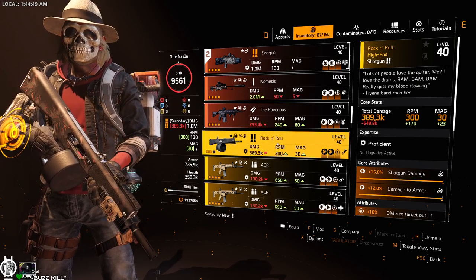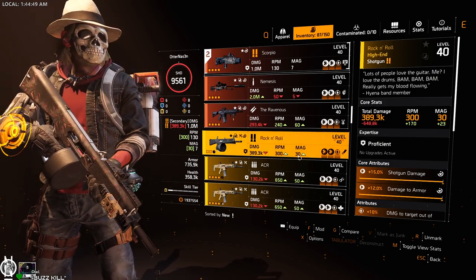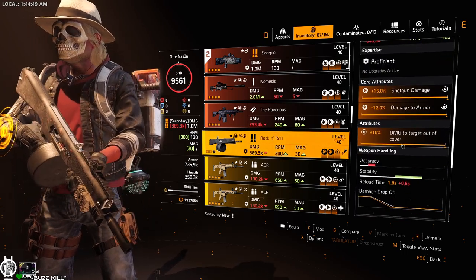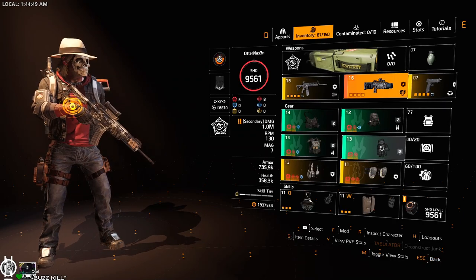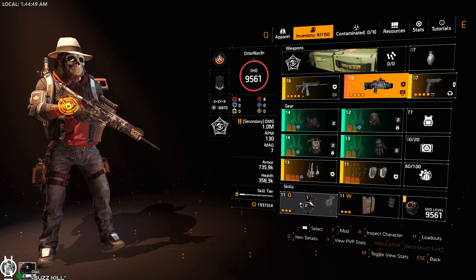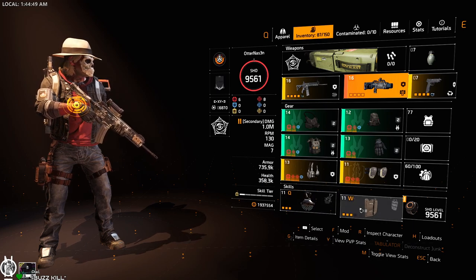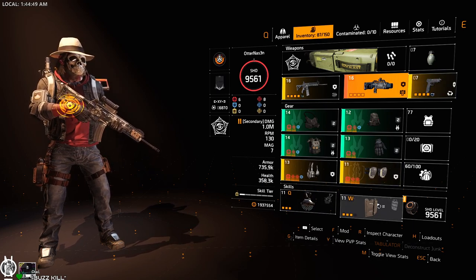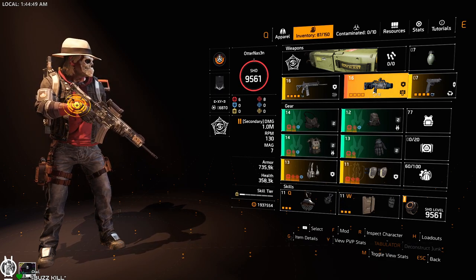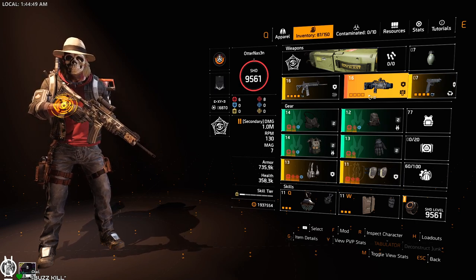If you only have the ACS-12, run the talent Badline on it. If you have the Rock and Roll, keep it with a larger magazine size. You want damage out of cover on all your weapons. I run the Revival Hive, but another skill works too since you won't die much with this build. I also run the shield — it makes stacking up on enemies really easy. Stack up with the ACS-12 or Rock and Roll once the first hunters are cleared.